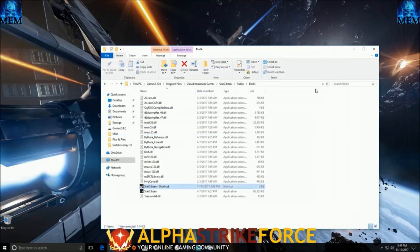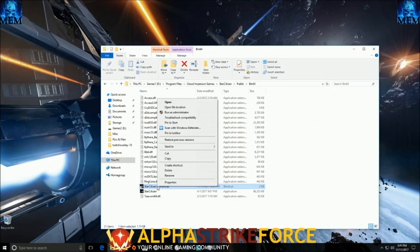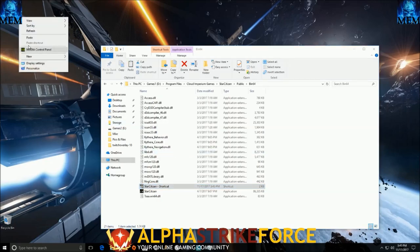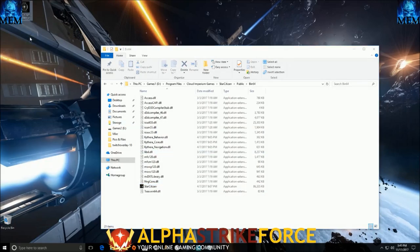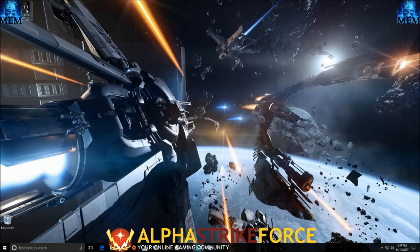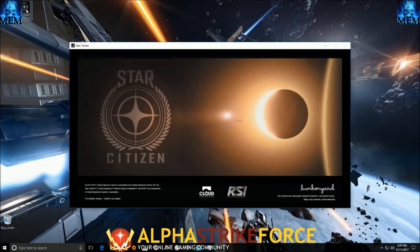Once you've saved that, go ahead and cut and paste that shortcut onto your desktop, and now when you double-click on that shortcut it should launch the game for you and load you directly into Crusader. Enjoy and have fun. We'll see you in the verse. Nemnok checking out.